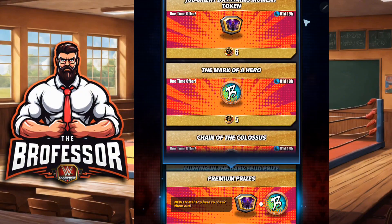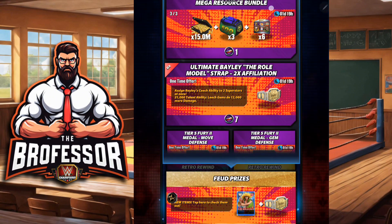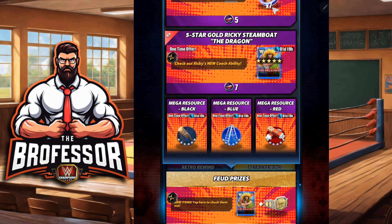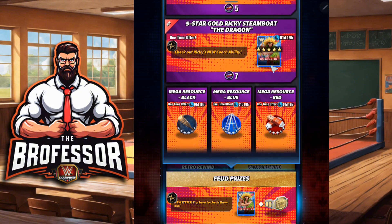I believe that's this prize wall, and I'll lump in the feud prize wall because most people only got three of these tokens, and until about 20 minutes ago there was nothing you could spend them on. So for most people, all you're getting from this one is the econ. If you ended up getting lucky with your RNG and grabbed anything else off this prize wall, then you can start looking at other options.